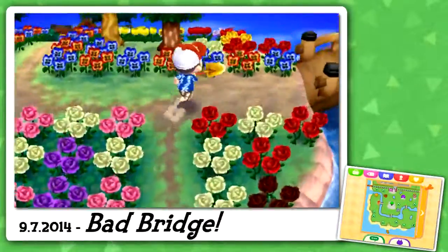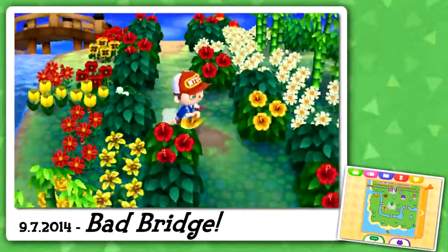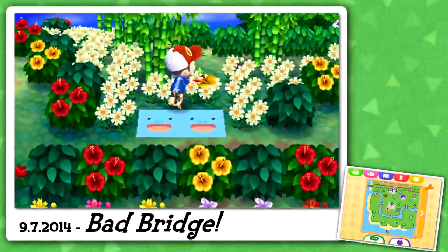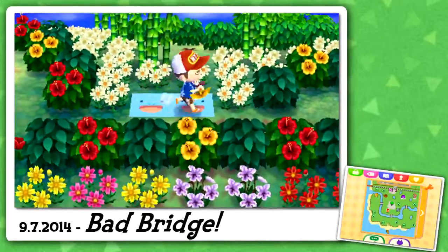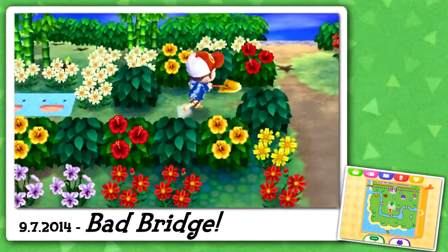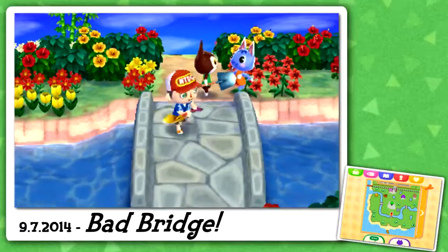I've got a question for you guys — I don't know what bench to put in the Zen Garden. If you could tell me that would be wonderful. A bench is going to go where this Quagsire pattern is. It would be the Zen Bench, but I don't really like that design — it's just sort of like a slab.